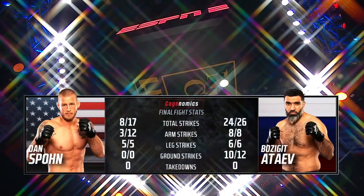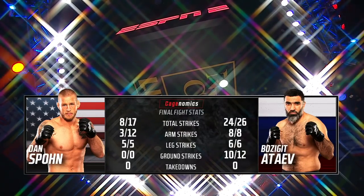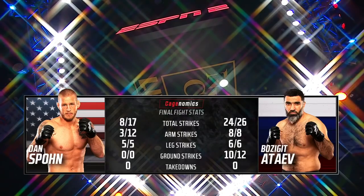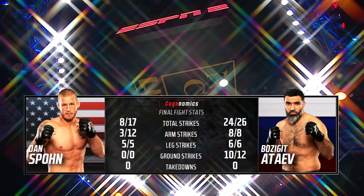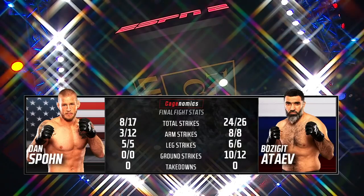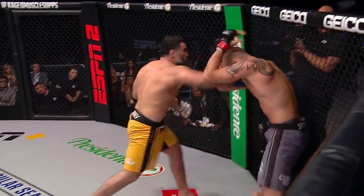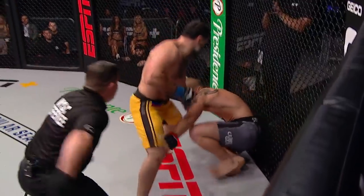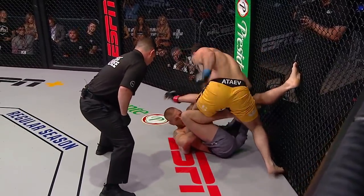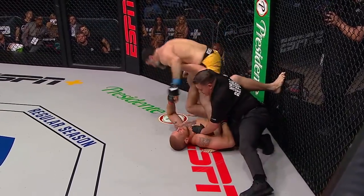We promised you light heavyweight action and you just saw that in our first battle of the evening. Here's our cageonomics — the final stats. Bozeguit Atayev: an efficient, brutally powerful performance both standing and on the ground — 24 out of 26 punches landed. Those inside leg kicks, Randy, were brutal; we saw them lift Dan Spawns' hips up a couple of times. It looked like Spawns was starting to find his range — he threw a nice uppercut, a nice straight left — and then Bozeguit hit him with a couple of hard shots and you see the drop there.